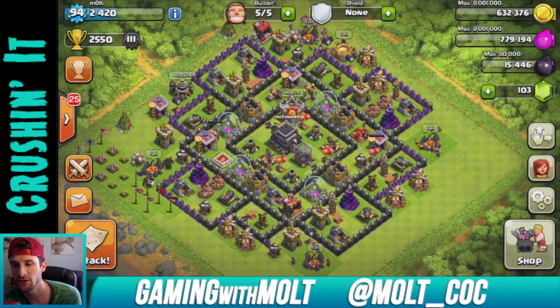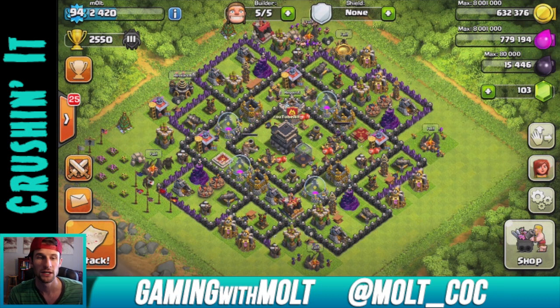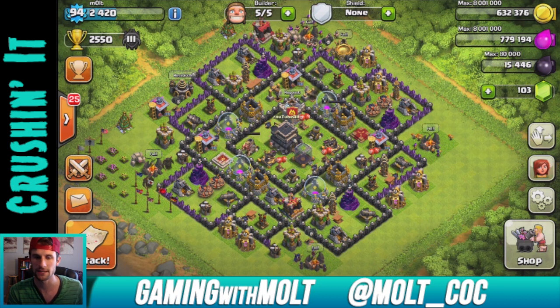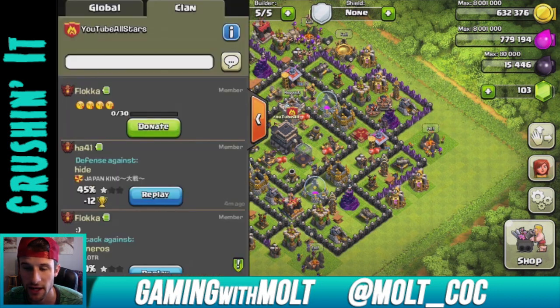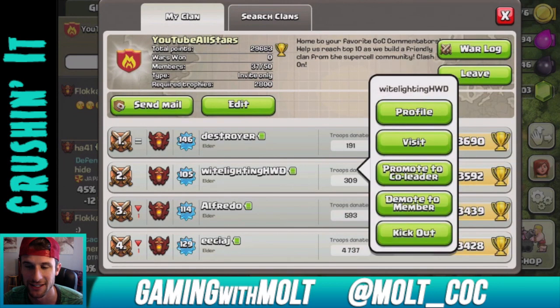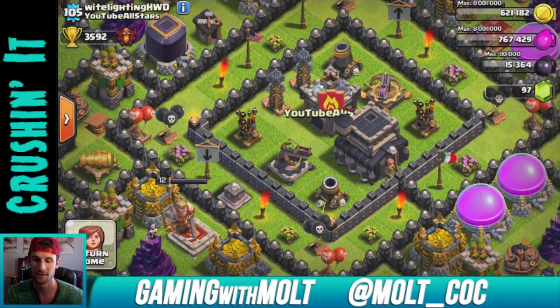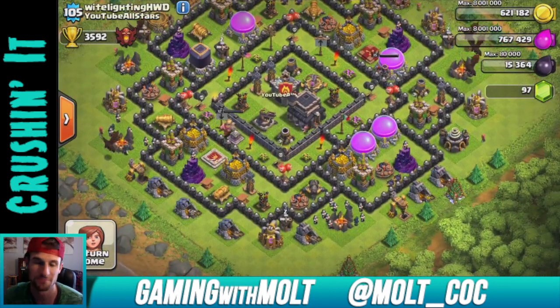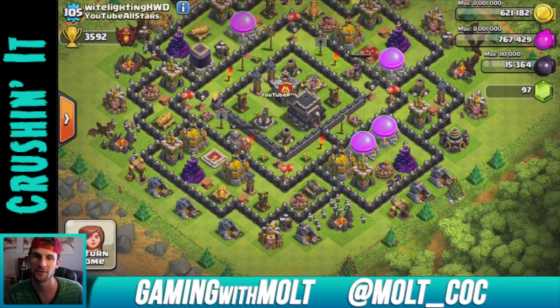I'm going to use White Lightning — HWD's base. He's in my clan and he's the record holder for top Town Hall 9 trophy, and I believe Town Hall 8 as well. He's a YouTuber, really really beastly. His name is Mystic7 — M-Y-S-T-I-C seven. Look him up on YouTube; I'm sure he'd love that, and I'm subscribed to him if you want to find him that way.